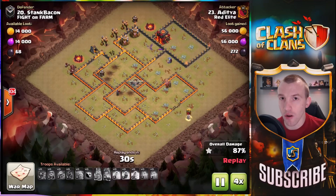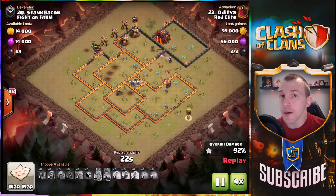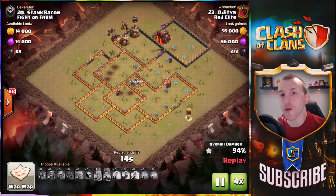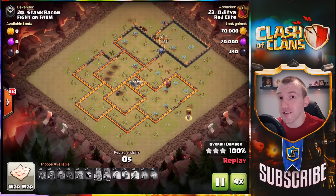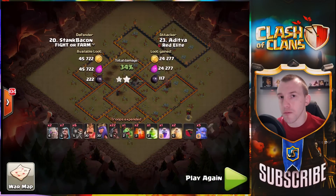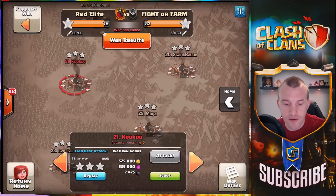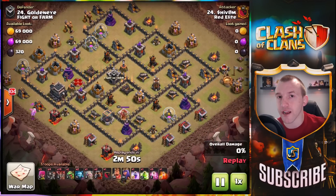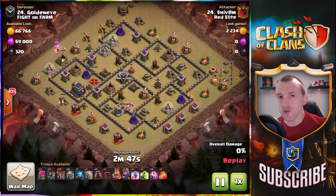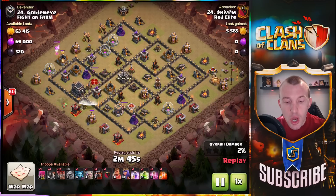With Hog Riders you do have to consider the cleanup squad as well. You can get a lot of them left over and they're very quick, but do think about a few wizards. Once you've taken out the defenses in an area, remember there's no defenses there, so it would be crazy not to bring some troops in to start cleaning up the buildings. The one thing you sometimes see at Town Hall 9 and above with Hog Riders is running out of time — if done correctly it shouldn't be an issue.